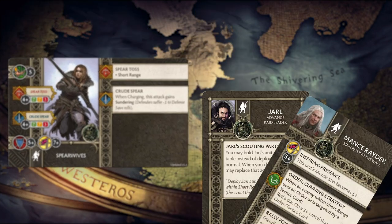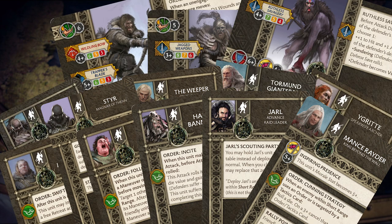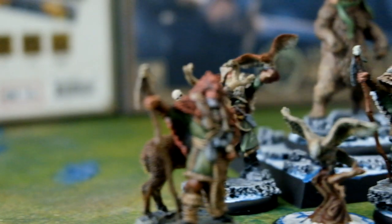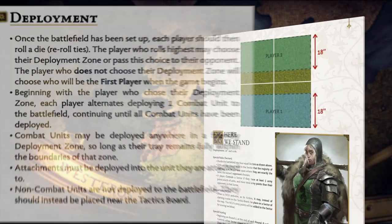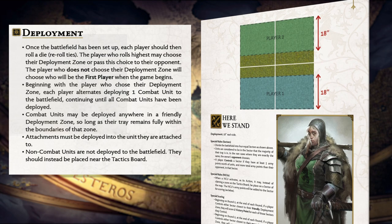With the number of excellent attachments available to the free folk, coupled with the number of units available, the ability to place skin changers as a second attachment — or third if you're using Harmless Bannermen — makes the list building options almost endless. Each skin changer comes with a bonded animal, which is removed from play if the skin changer is killed. You choose your bonded animal at the time of deployment, not during list building, so you can adapt on the fly to your opponent's lists or scenarios.